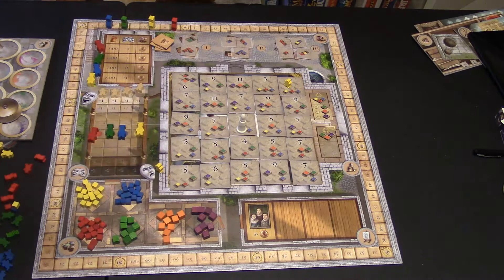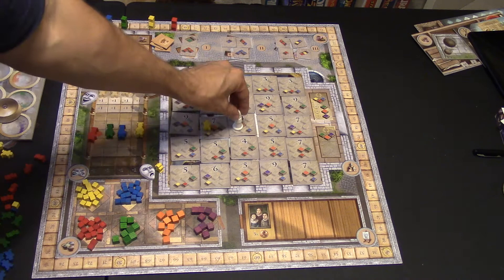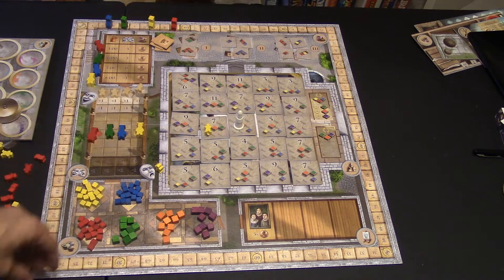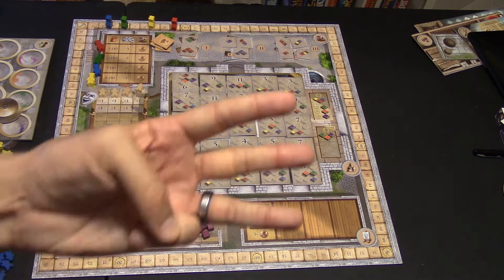There's also the bishop, who starts right here. If the bishop is next to where you're painting, you get two additional victory points. So a tile worth seven points becomes nine with the bishop nearby. For one coin, you can move the bishop one space in any direction. If you move him onto your space and then paint, he's worth three additional victory points because he's right there with you. The closer the bishop is, the more victory points you get.